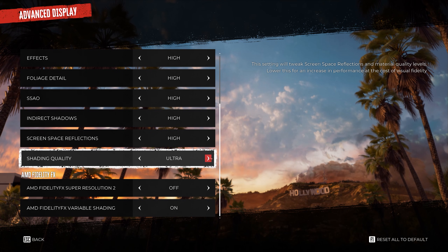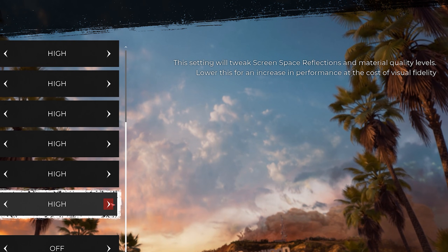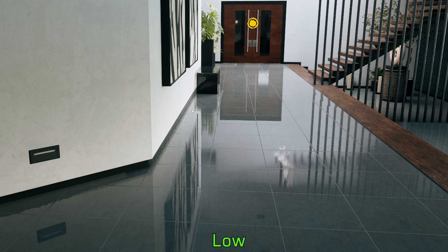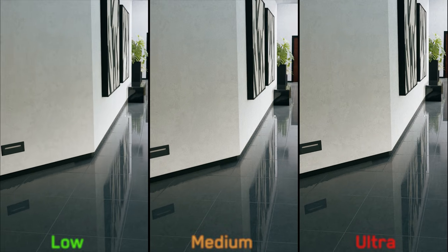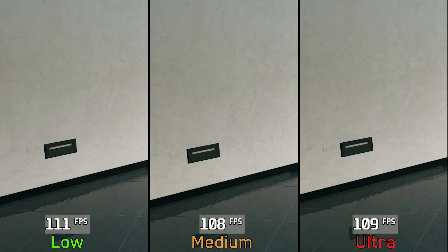The last setting is Shader Quality. The description claims it affects SSR, but this setting has no impact on screen space reflections — it only adds a film grain effect when using medium or higher options. Going from low to even ultra costs around 1 percent. Since I don't like film grain, I'll keep this on low.